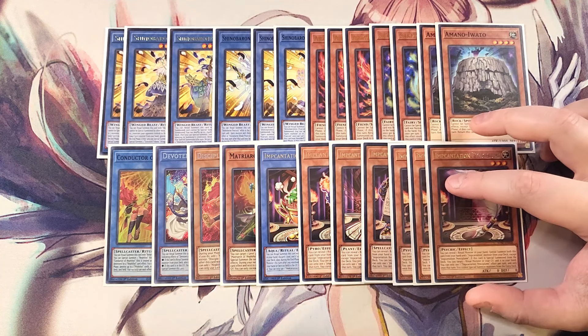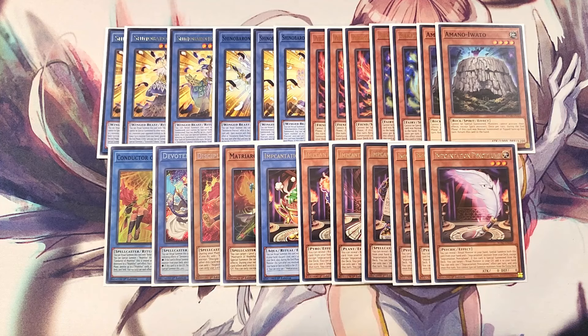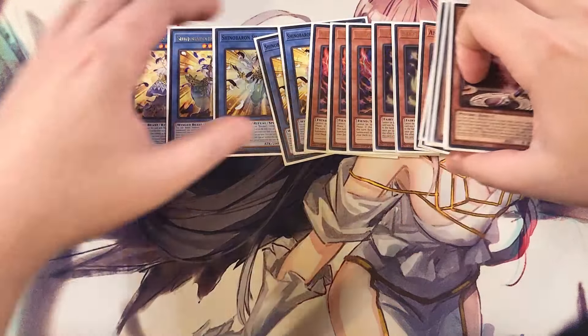We then play three copies of Pencil Plume. I know this looks a little weird, but three copies of Pencil Plume lets us recover one of our ritual monsters from the graveyard, which is great. Plus we can get to anything we need with Chalice Slime. This card is really good as a three-of to help recover our Shinobird ritual monsters back out of the grave. That's it for the monsters — let's get into the spells.